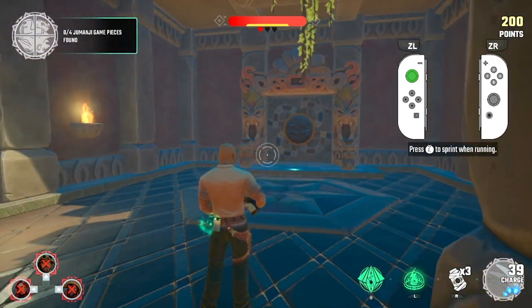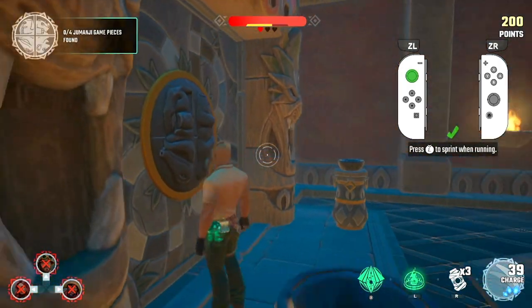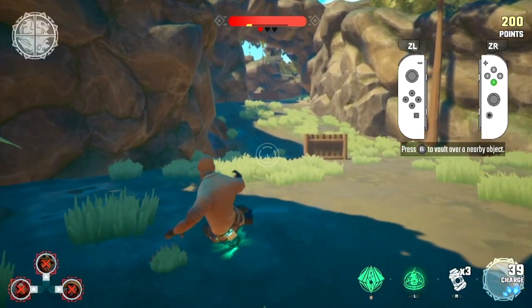Let's split up and find these pieces. Your stamina will fill right back up again when you stop sprinting. When next to cover objects, press vault to get over them.